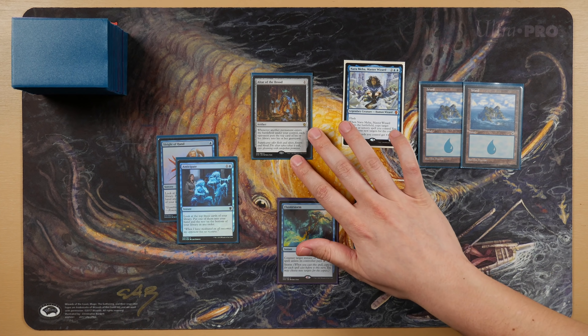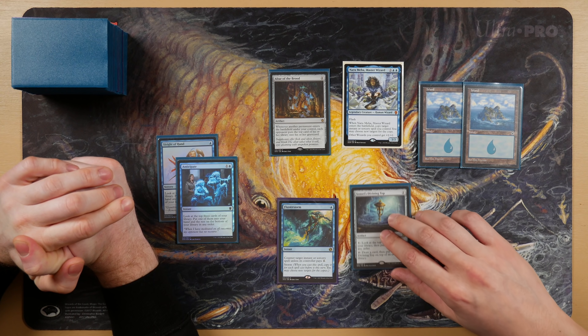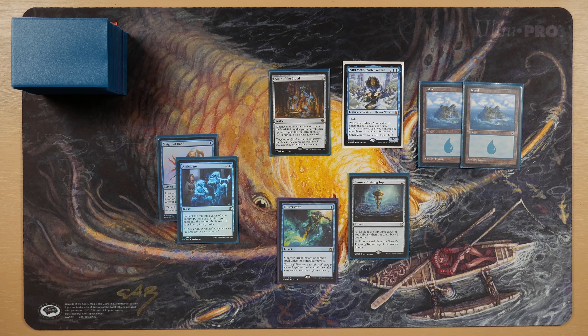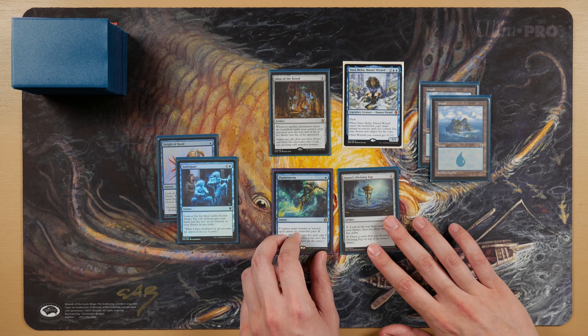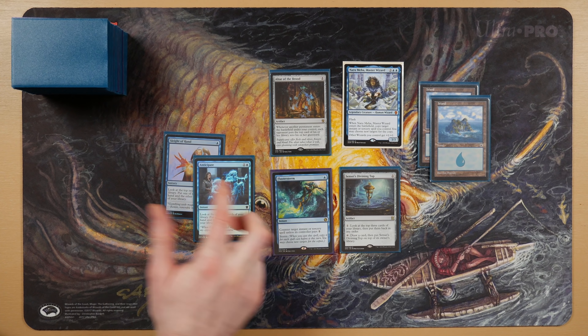A turn one island into Alter of the Brood — you're probably going to Sensei's Divining Top, if we're being honest. That's not great versus every deck: Shuffle Hulk might not care, Gitrog will be like go for it. There are plenty of cards that when they go into the graveyard you shuffle your deck, so milling people out isn't always a win. But for a lot of decks it gets them every time. Essence Flux is the combo with Alter of the Brood — with those two in Narameha, you can loop Narameha infinite times to infinitely mill everyone. It won't work for every meta. So we have Sleight of Hand, Anticipate, Flusterstorm, and two ways to refill. With a top, I would keep this hand.